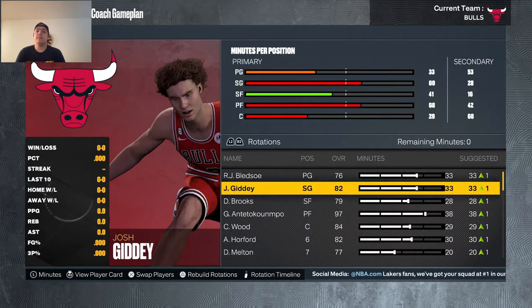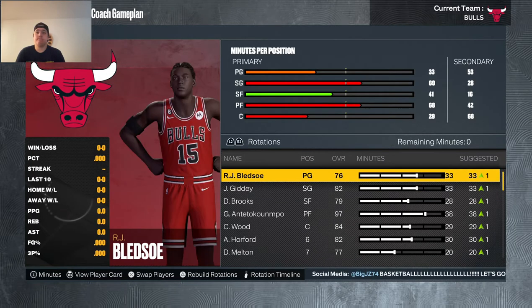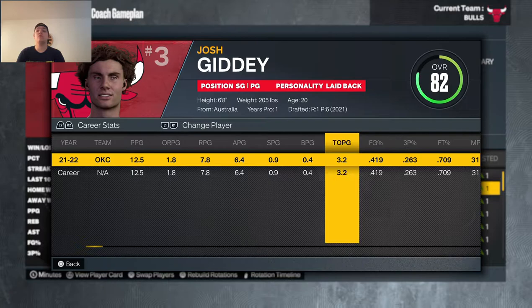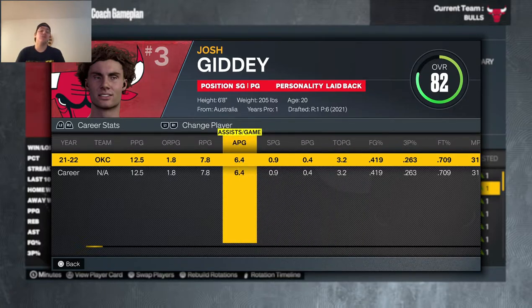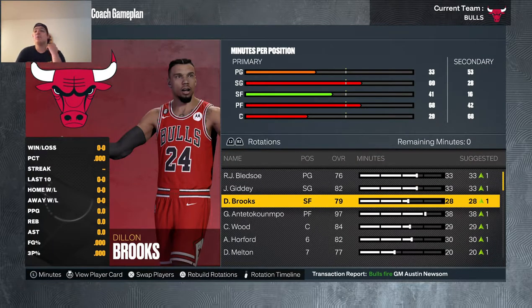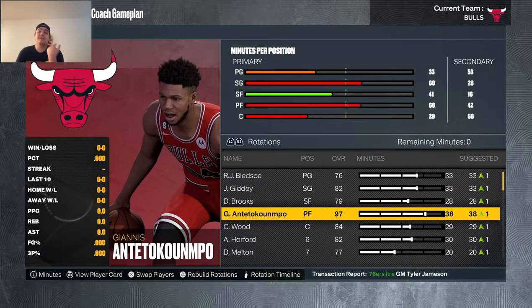Donovan only plays 9 players, meaning there's no true backup point guard — Anthony Melton and Josh Giddey will cover those minutes. Josh Giddey is a solid playmaker averaging 6.5 assists per game, though he had 3.2 turnovers per game his rookie year — still a 2-to-1 assist-to-turnover ratio. This team is going to be pretty good with Giannis leading the way.